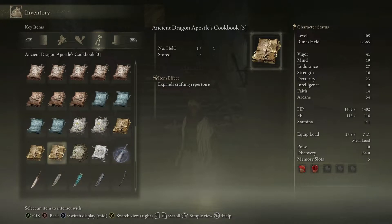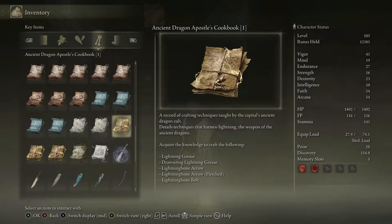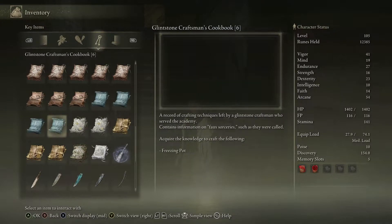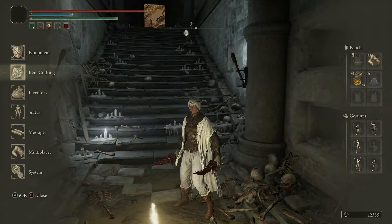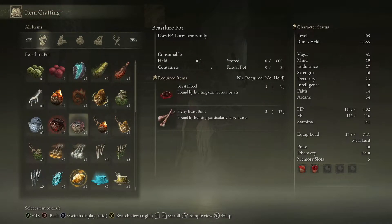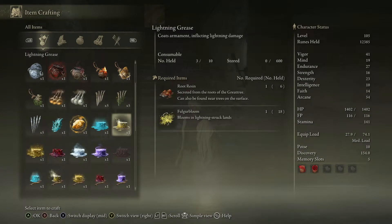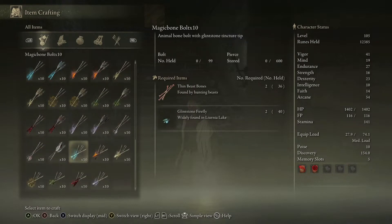That ancient cookbook is Ancient Dragon Apostle's Cookbook 3. If you press square when you go into your inventory, you can see the recipes — so you don't have to go into your crafting menu. Right here you've got the Lightning Pod and Rope Lightning Pod. We also just got the Dragon Wound Grease, which will help you tremendously against dragons. If you want to fight some big dragons, getting that grease makes it so much easier to wound them.